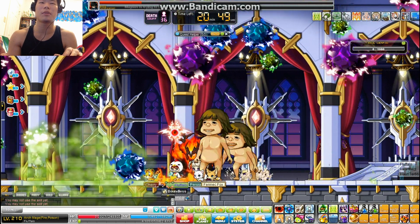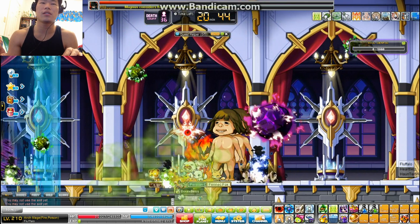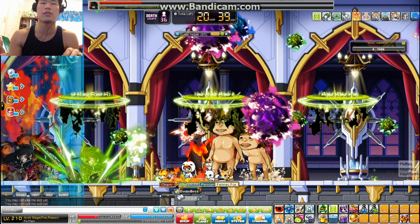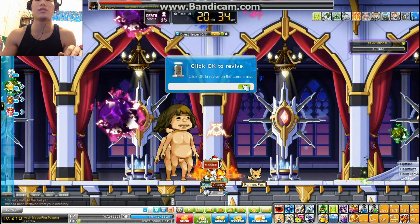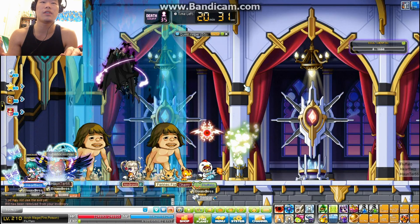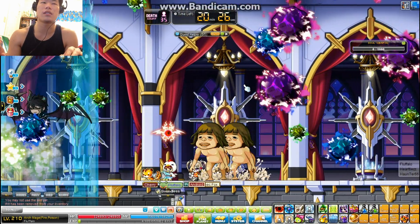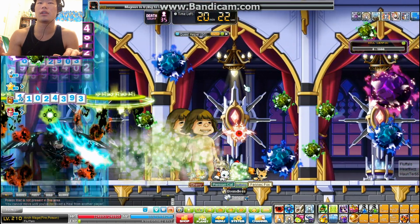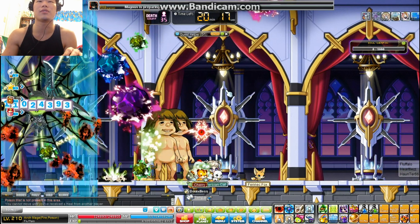I need to pull Magnus back to the right side otherwise he's gonna glitch because of the mules. The glitch mechanism works because if dead people aren't getting knocked back, Nexon interprets that as god-moding. If he's interpreted as attacking someone god-moding, the glitch triggers. I can't pull him to this side so I'm gonna have to die several times first.